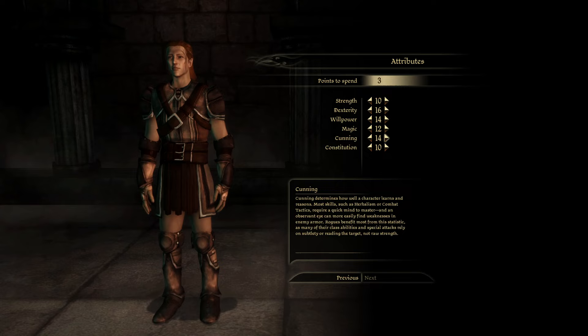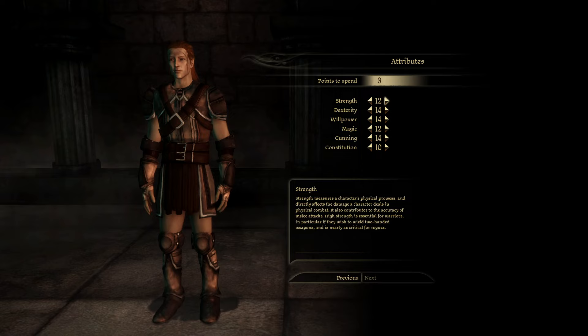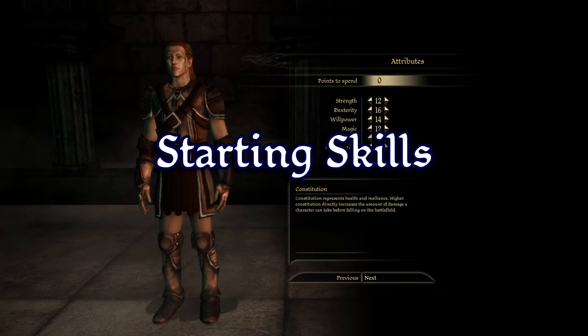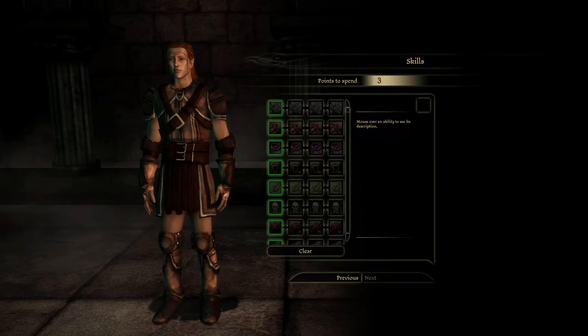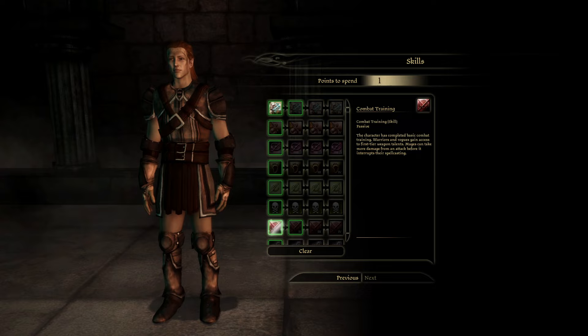I recommend putting 2 points in dexterity. If you are using the dexterity light armor mod, then you can put 2 points in cunning and the final point in either cunning or dexterity. If however you aren't using the mod, you will need to put some points in strength to equip higher tier light armors, so I recommend putting 2 points in strength, 2 points in dexterity, and 1 point in cunning. The Rogue Dalish Elf starts with a point in survival and a point in poison making. I recommend putting your skill point in combat training so that you can unlock tier 1 class and weapon talents. If you are using the no starting abilities mod, I recommend putting 2 points in combat training and 1 point either in coercion or poison making, depending on whether you want to use coercion.